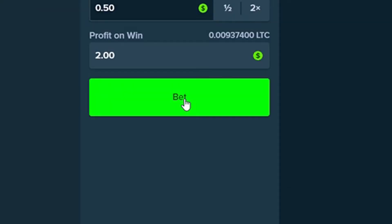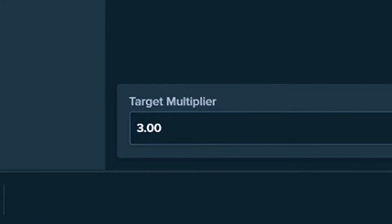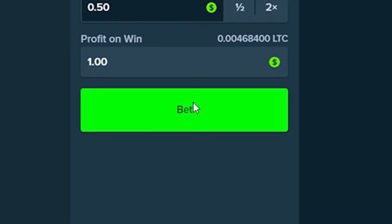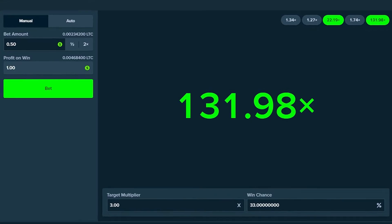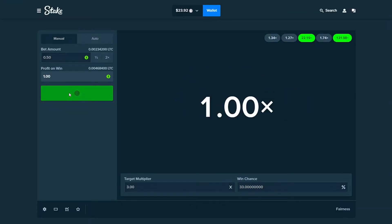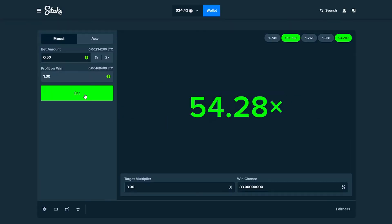Let's try this again, see if we can hit back to back. I'm going to lower this to 3x first just so we can get back in the green a little bit. Watch, this is going to be like a 10x — I'm going to be so salty. I called it — 100x! At least we're almost back to $25. If only we had a little bit higher in there, but it's all good. We're going to go for this 3x once again. It seems like we're getting really high multis when it's actually hitting.